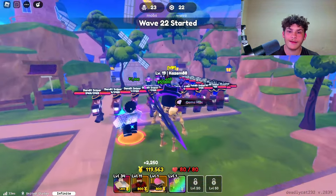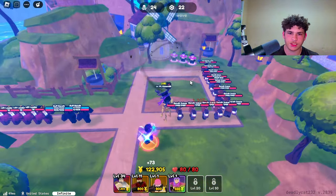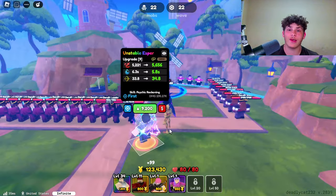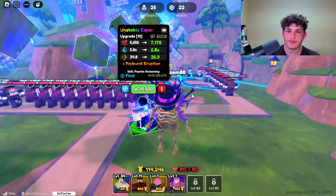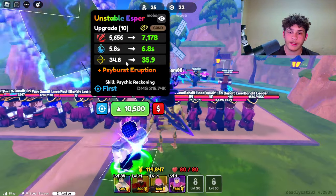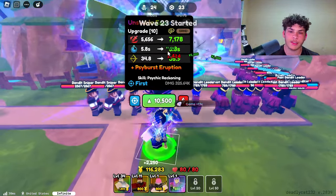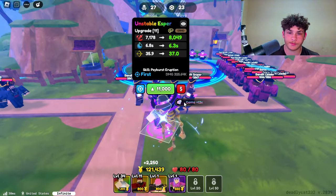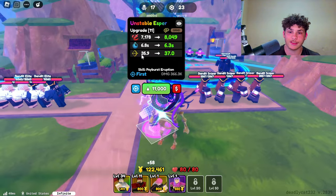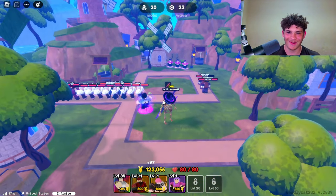He has this gravity ability where he throws pieces of the ground, which is pretty cool. He's handling all these units by himself — look at that damage. The next upgrade costs 9200, he now does 5656 damage, 5.8 seconds, 34.8 range. Next upgrade he's going to do 7178 damage, range goes up slightly, and cooldown goes up as well. Now he does 7178 damage, 6.8 seconds cooldown, 35.9 range.